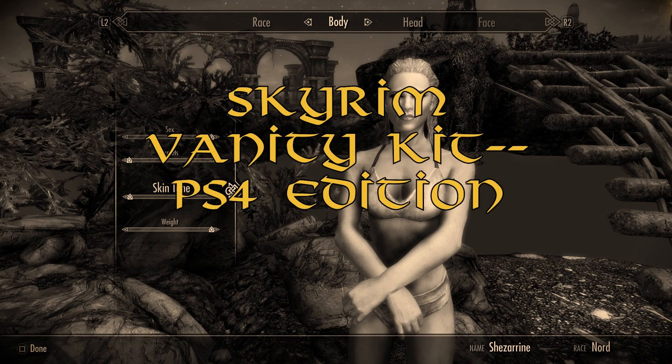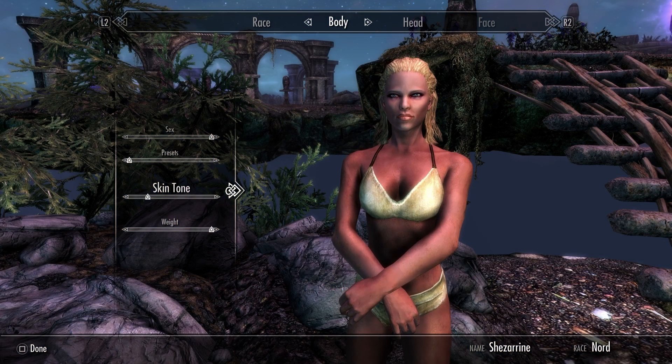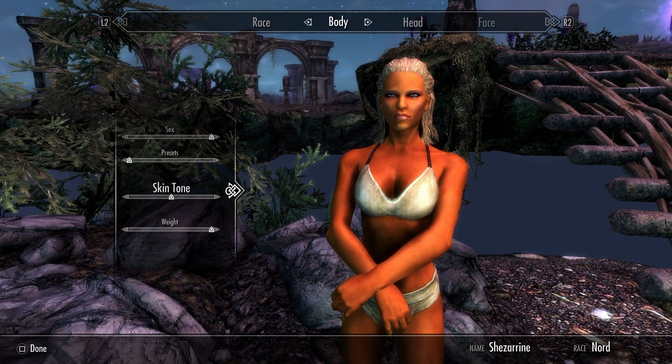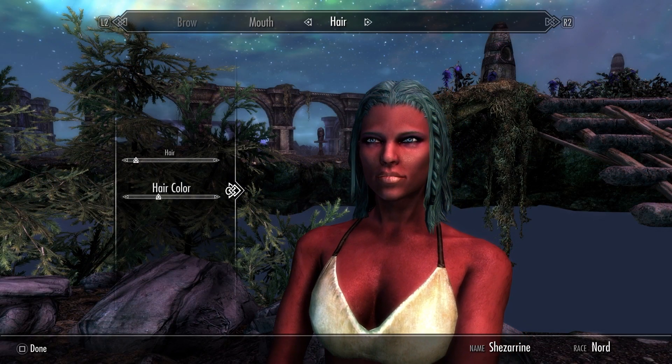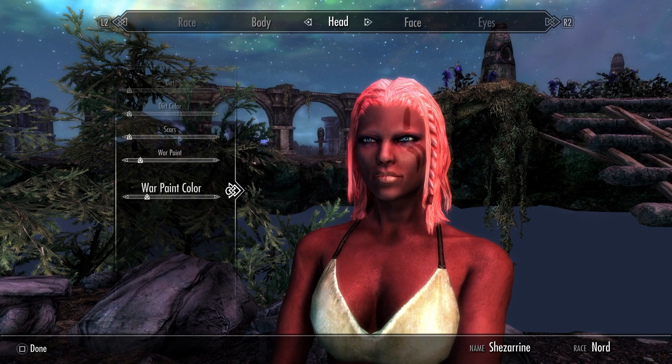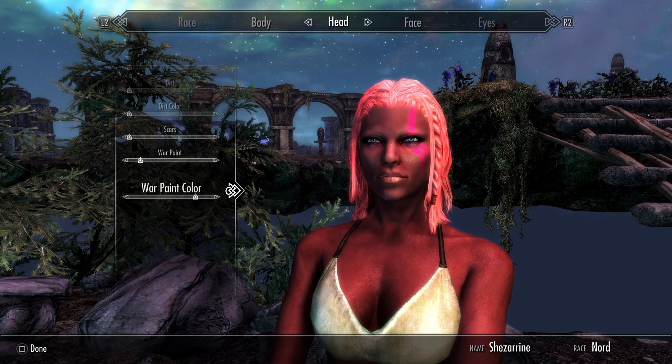Skyrim Vanity Kit, PS4 Edition, uploaded by Dennis83, makes additional colors possible for skin tones, hair color, eye color, war paints, etc. Dennis83 has also uploaded a number of other mods adding even more options, which can work together with this mod if you want even more choices.